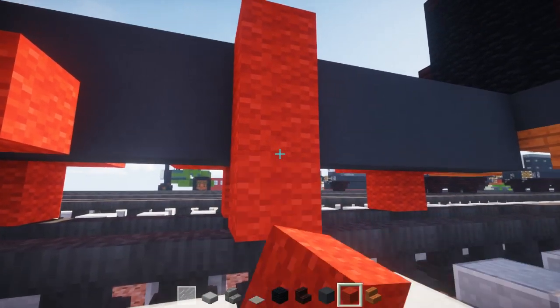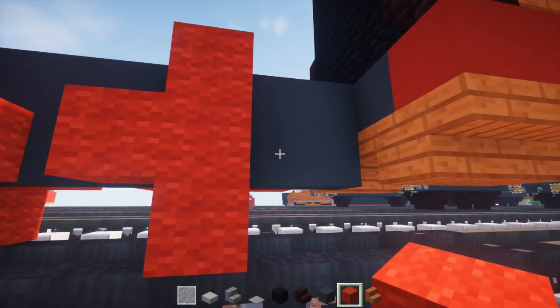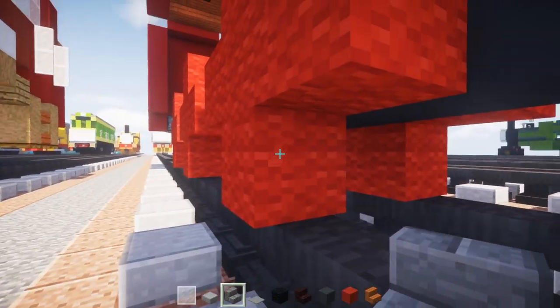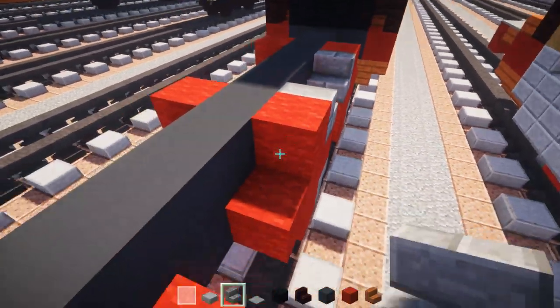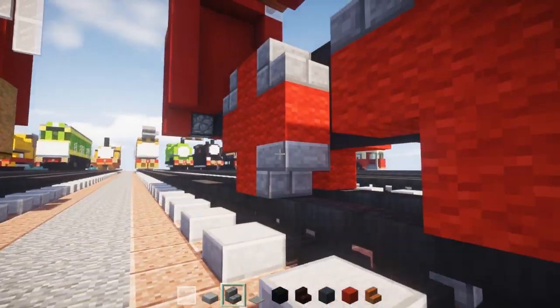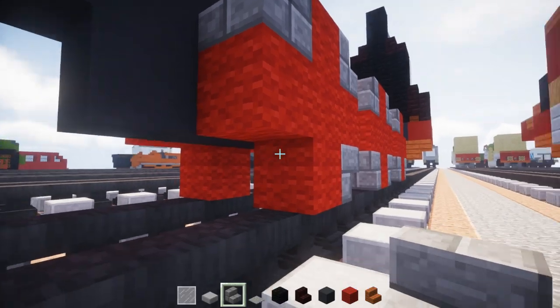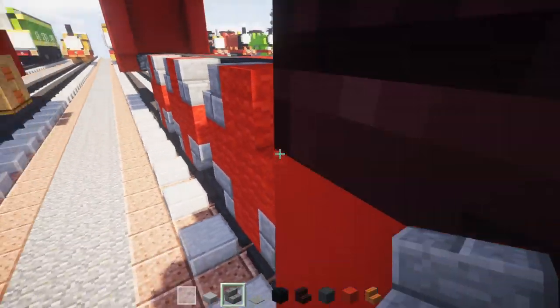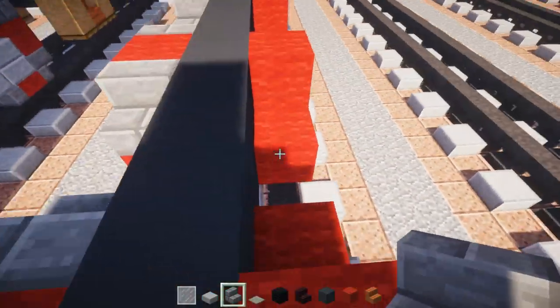Take stone brick stairs and add them in the corners of each wheel. It kind of reminds me of Elmo because it's red wool. Do the front and then the other side — the exact same thing.